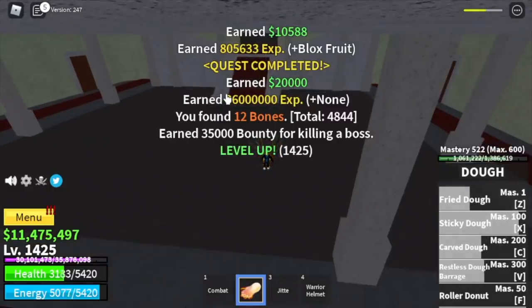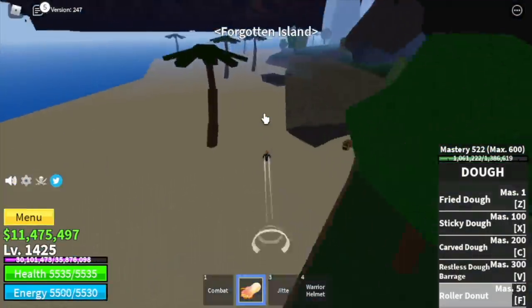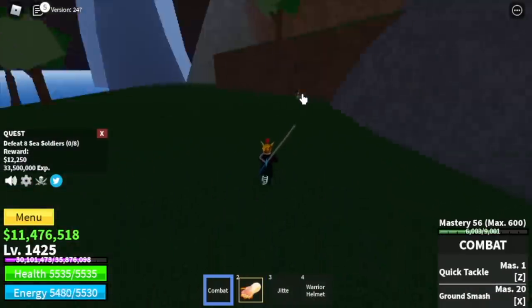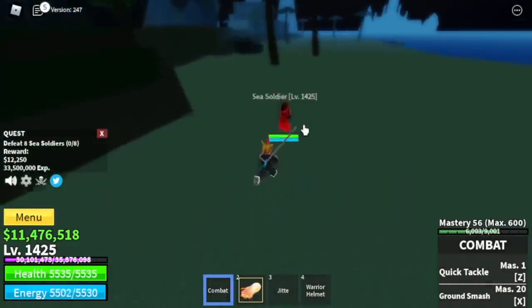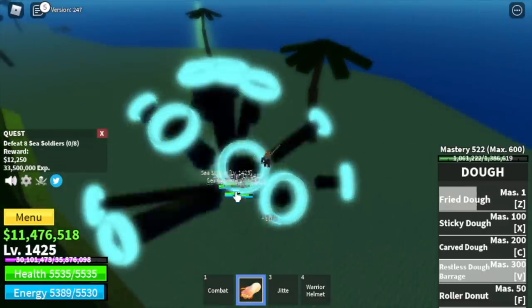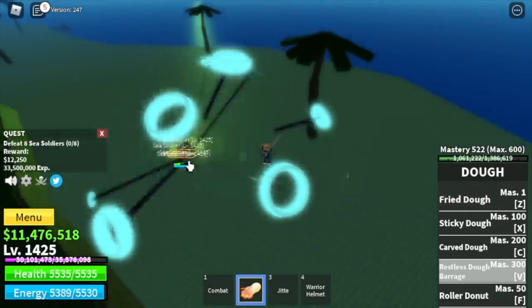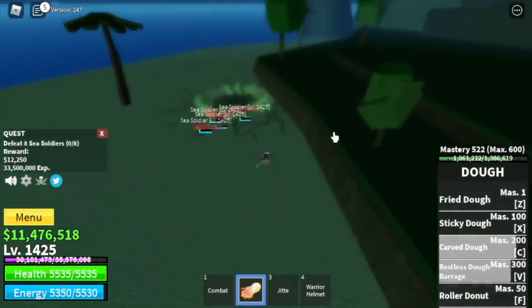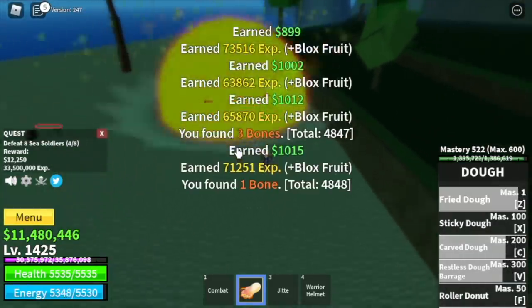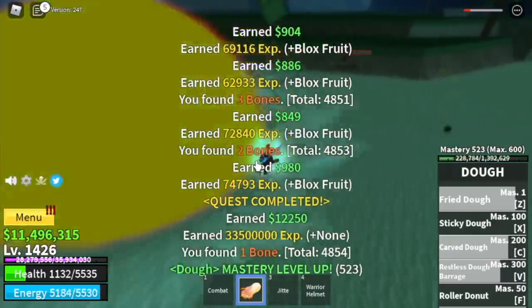You can now proceed to the final island — the forgotten island. Here we're just gonna focus on one mob: the sea soldiers. You're gonna lure four at a time, use your combo, and do it twice to level up. There's also a mini boss here — if you want to defeat it, go for it. It's not the easiest boss but I have a technique to show you.